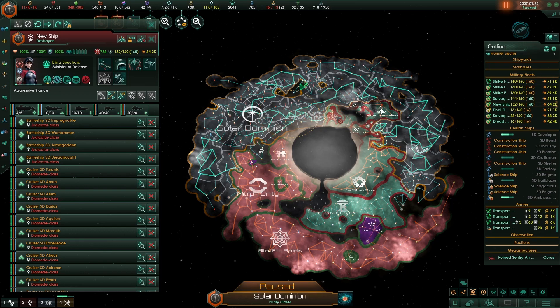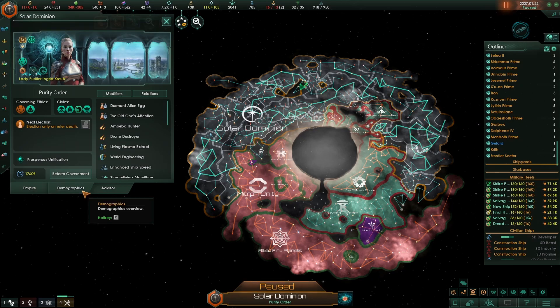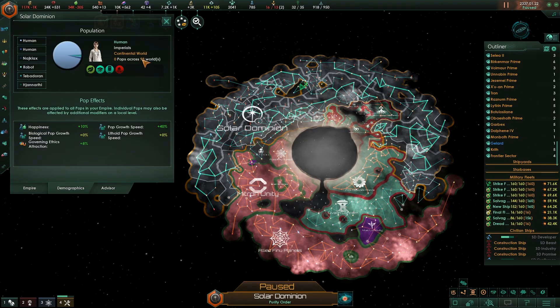We've finally cleaned up all this sector here of the galaxy. We've colonized — how many worlds actually? Demographics. We have 98 worlds. Wow. We're not talking about this, but 98 worlds — we've got a few worlds. That is nutty. That is absolutely nuts.